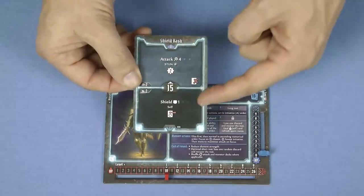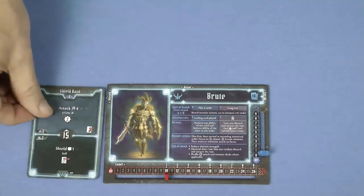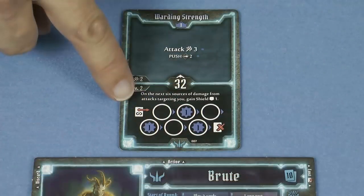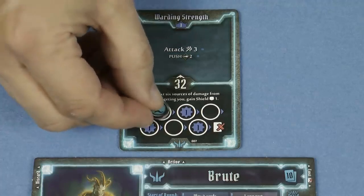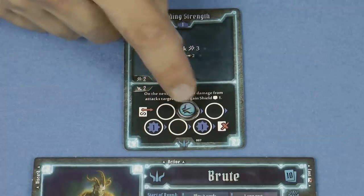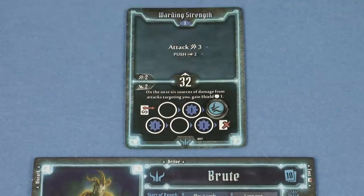Other cards have a lasting effect and they are placed in your active area above your character mat. This shield bash, for example, if I play it for the bottom part of the card it stays in play until the end of the round, giving me a shield of one, and then at the end of the round it's placed in the discard pile. Some cards have a persistent effect which are also placed in the active area. When this card is played it has an effect the next six times that damage is dealt to you, and you place one of your character tokens on it to track the uses. Note that you gain an experience point when the token leaves a space with the XP icon. You can get cards back from your discard pile by resting. Cards that are in your lost pile however are much harder to get back, and in fact you can only do so through the use of specific other cards.